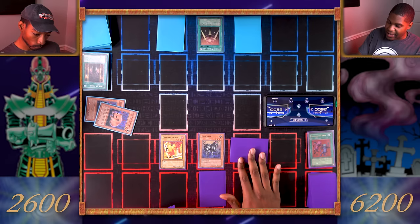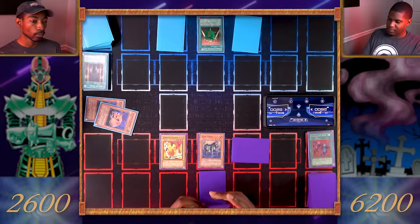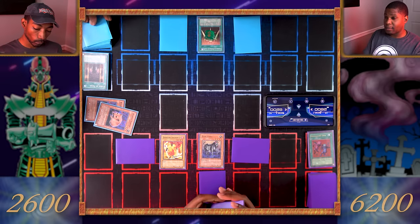Swords of Revealing Light — the most consistent card. It's been in every episode! I will set a monster face down and end my turn. Draw one card, pass my turn. Draw, set another monster face down, end my turn.